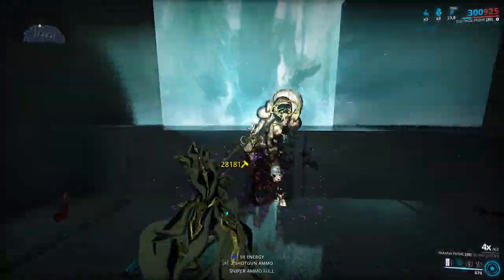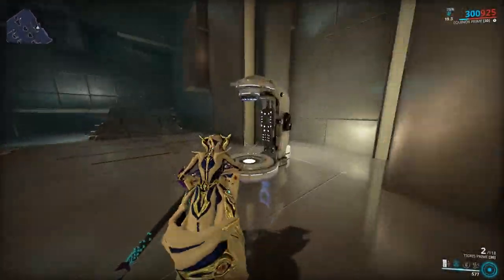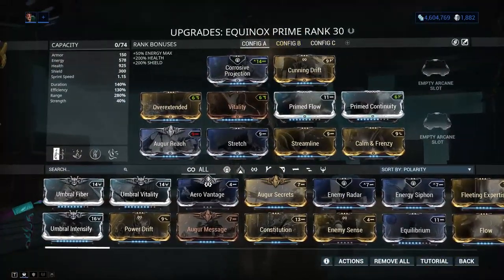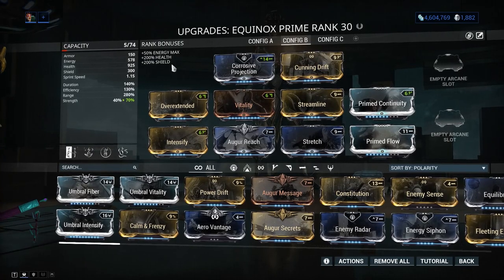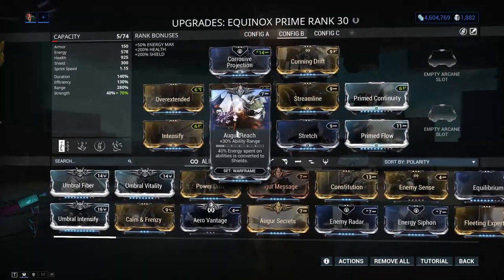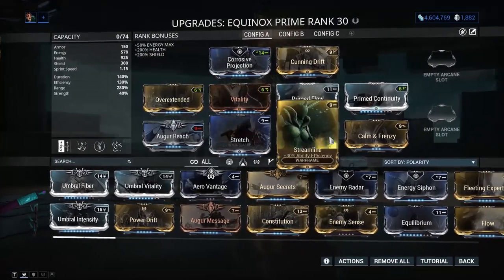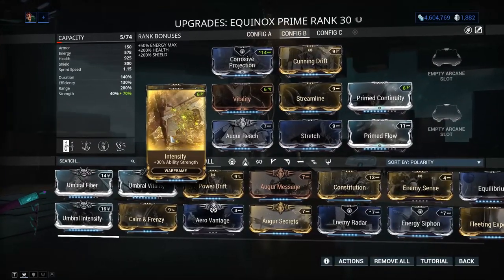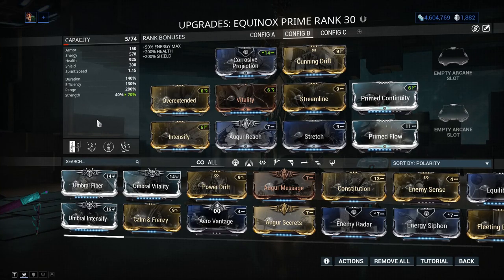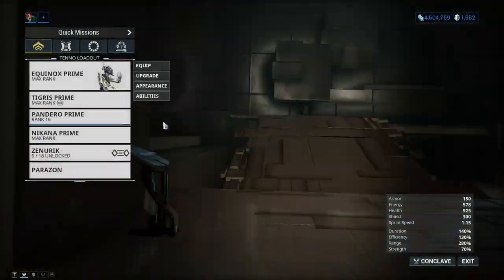The main build is pretty much similar to the Rest build except you'll be using night form. The only change is Intensify instead of Common Frenzy. You do not need high power strength — just Intensify, and you don't really need anything else. That's pretty much it.